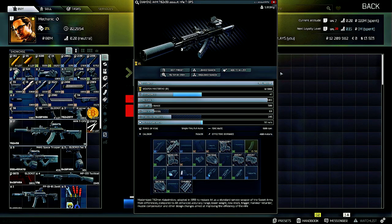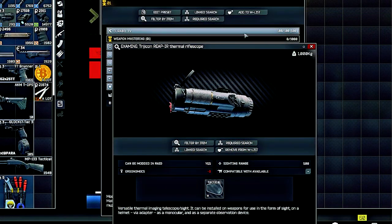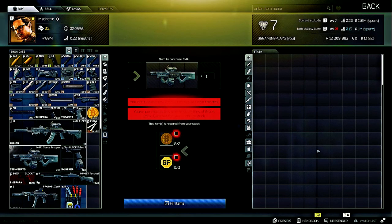This weapon is pretty sleek — it comes with a silencer and also has a thermal scope on it. So if you pick up this weapon you'll get yourself a thermal scope, silencer, and a few other modifications.